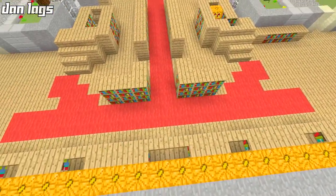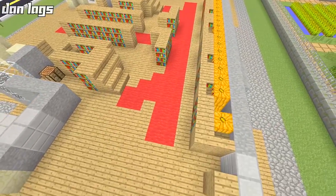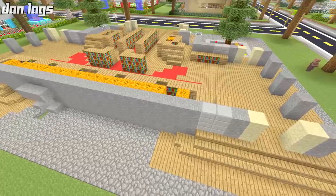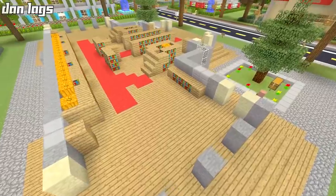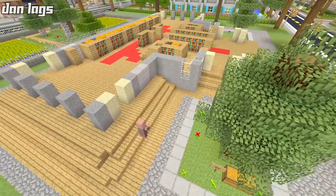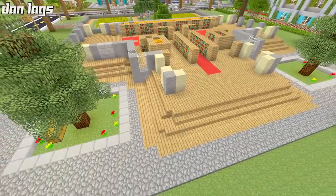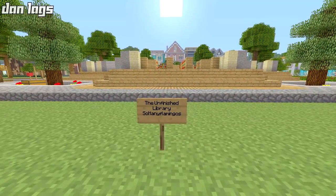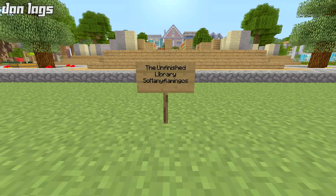We have a red carpet pretty much running right down the middle, so I'll try to reference that at least once on the library I'm about to build. I'll try to use sandstone, I'll try to use regular stone. And other than that, I think I'm pretty much going to go on my own with this thing. It's going to go from the unfinished library by so many flamingos to the finished library by Dan Laggs. With all that being said, I think I'm ready to get started. So without further ado, let's get started.